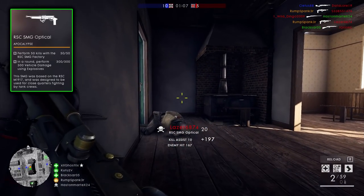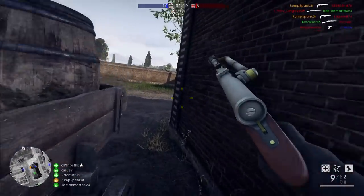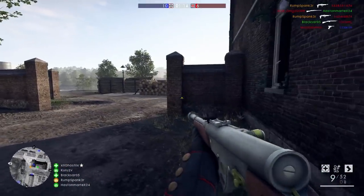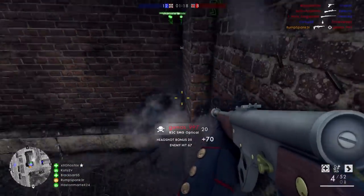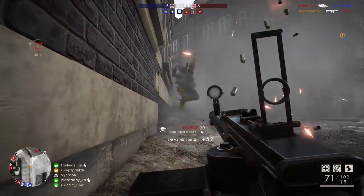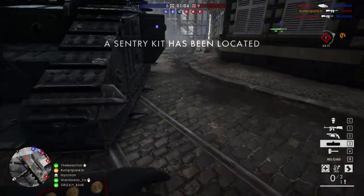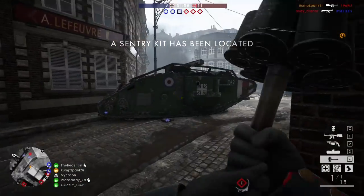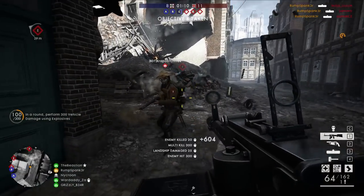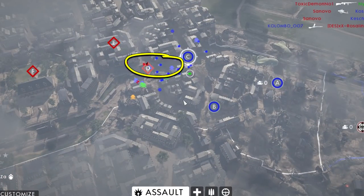I tried several game modes, tactics, weapons, and damage versus different vehicles, and I found one map for those of you who like conquest and one map for those of you who like operations that are the easiest to secure the damage on quickly. The map for conquest — as you can see in the background — is Amiens. From a tactical perspective, Amiens has a lot of cover for attacking vehicles. In addition, vehicles due to the linear street layout have a predictability not seen in wide open maps.